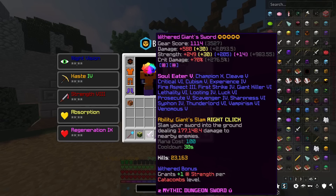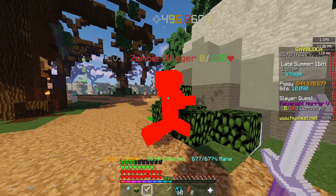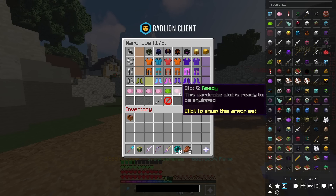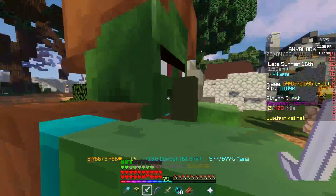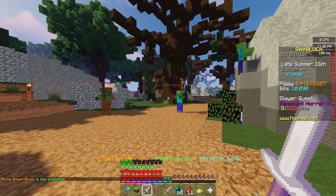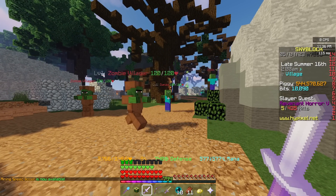Now if we take an item like this giant sword, we use our necron armour with a tarantula helmet and we deal around about 496k damage — around about 500k. Now we switch out to our crimson set and now we're dealing 501k damage. So give or take, this crimson set is dealing around about 2 or 3k more damage, which is minuscule — it's basically nothing.